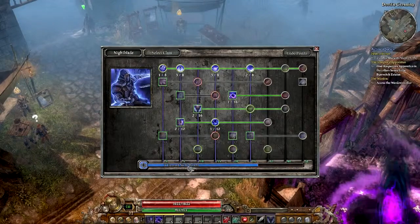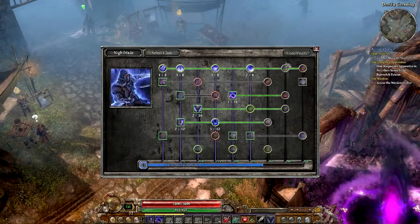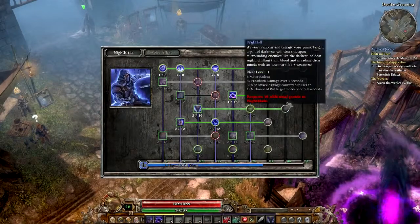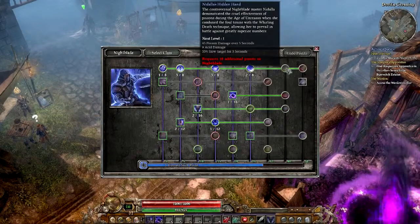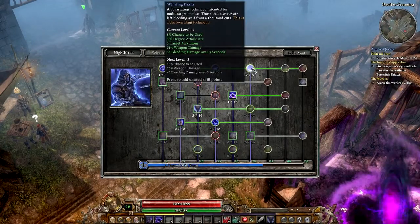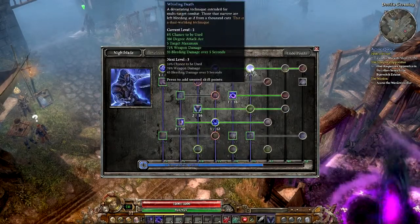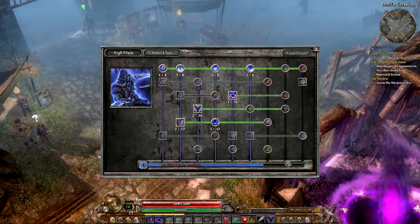So now we've got our normal 3 skill points. As per our plan we're going to keep moving up towards this line of skills. We aren't too far off. I guess we'll keep investing into the dual wielding tree and go another one into Whirling Death. Awesome.